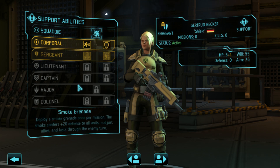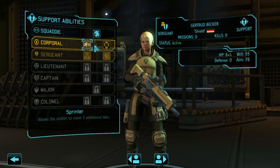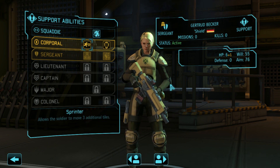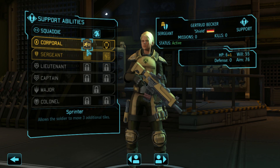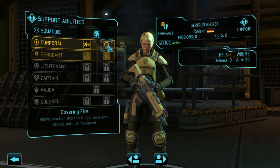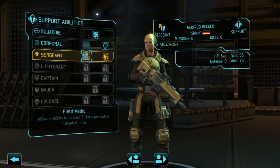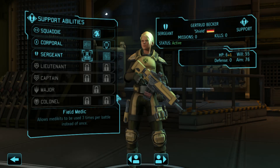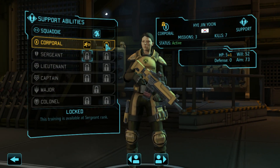I was told that for supports, there's no consensus on the best way to build a support. The thing you should do is make sure you're not building supports in exactly the same way. You don't need two supports with three medkits each or two supports with three smoke grenades each. So I think we'll start with covering fire on our sergeant, and then make this soldier the medkit-focused support, and our other support can be the smoke grenade support.